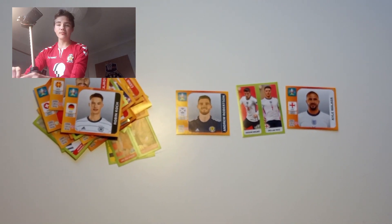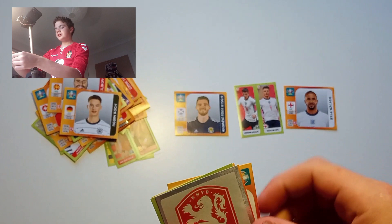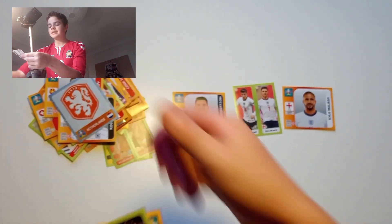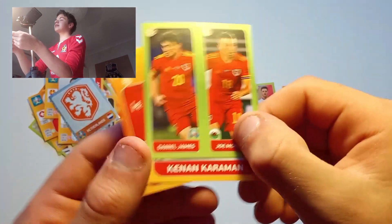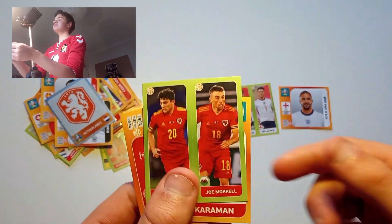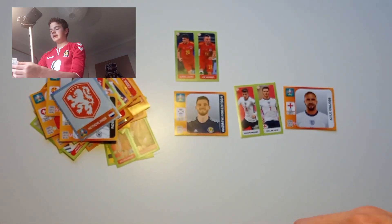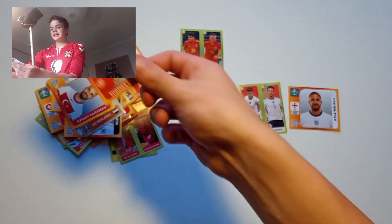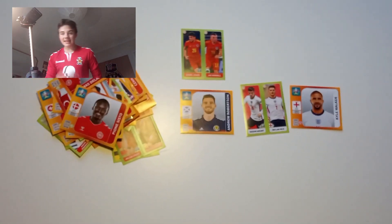We've got the Dutch badge there — the Netherlands badge. And we've got our next home nation sticker: Daniel James and Joe Morales. Decent stuff. Then we've got Thomas Delaney and Sisto to finish us off. That guys is the end of the video.